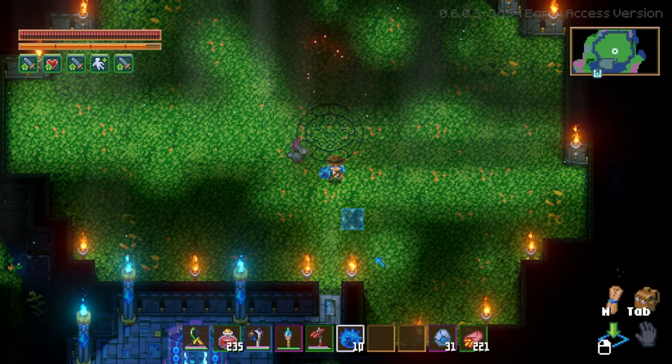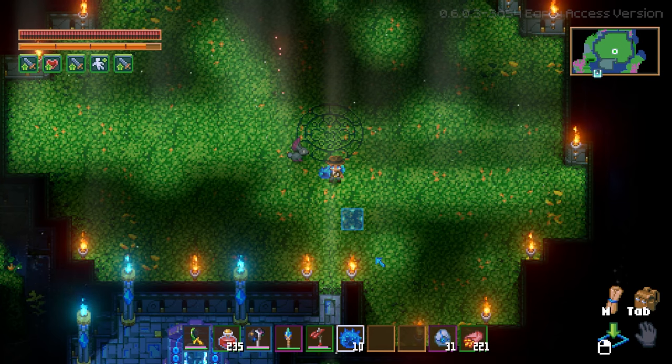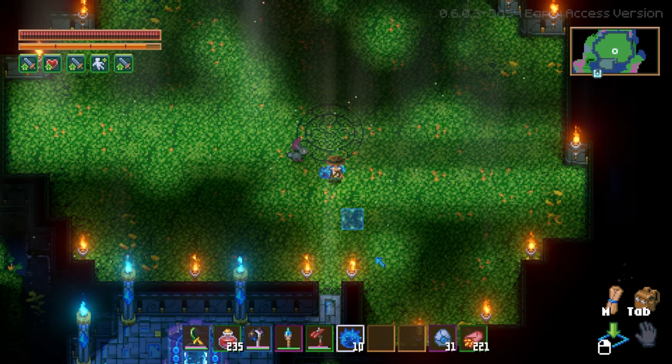The pets all have 10 levels and they gain their experience points one of two ways. First is from items — they can find these items in crates, chests, and they also drop off of bosses. You've got the Pet Pellet, which gives 50 experience points; the Rare Candy, which gives 500 experience points; and the Beast Booster, which gives 5,000 experience points.